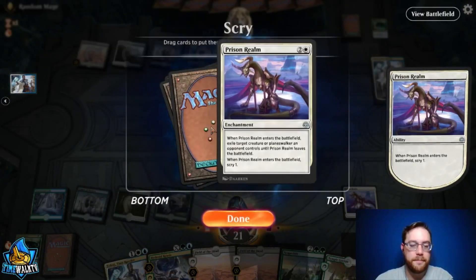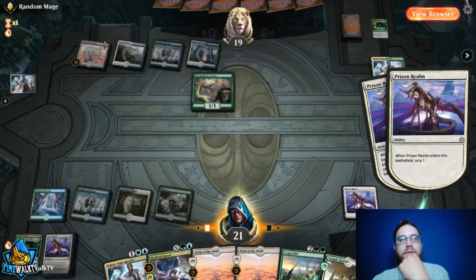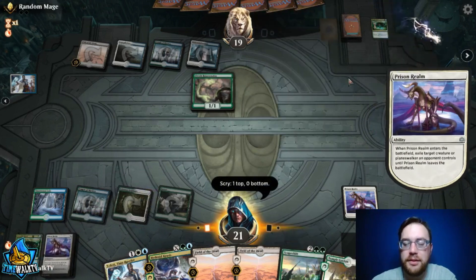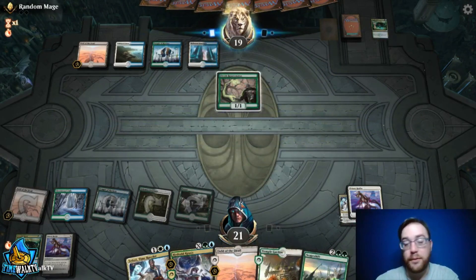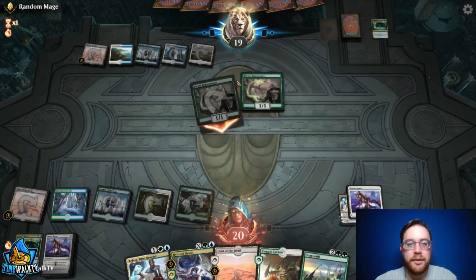We want to keep the Prison Realm for more interaction — maybe a second Teferi later. We'll play Field of the Dead because we can play it untapped next turn since it's a shock land — pay two life, have it come in untapped. Another Elvish Rejuvenator from them: they're missing land drops from hand but getting lands through Rejuvenator. We cast Hydroid Krasis for four, drawing two cards and getting a 4/4.